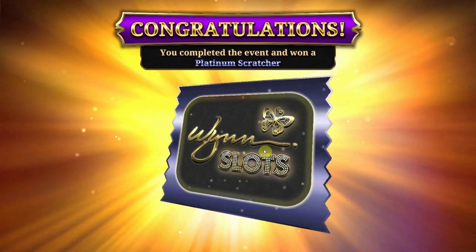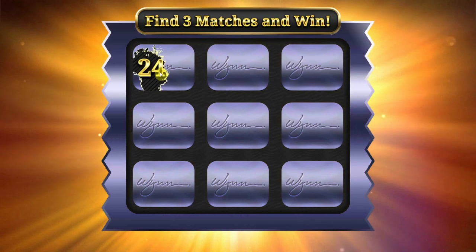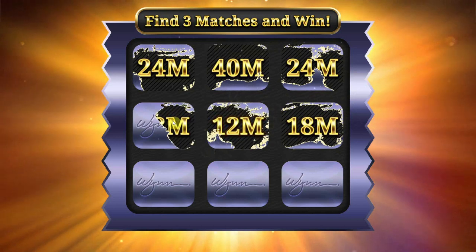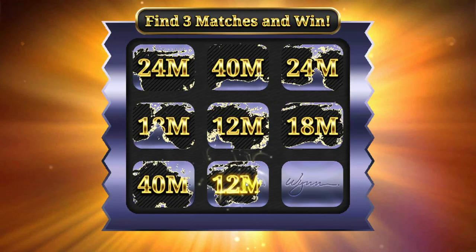Hey there, spinners and sharks. Ace of Vegas here, and I hope you're doing well. For today's video, I think we'll discuss some power strategies for beating the scratcher events. Scratcher hunting is one of the strongest strategies to continue to maintain a good chip balance while you earn gems and win slots.